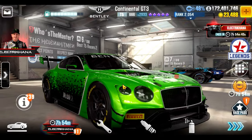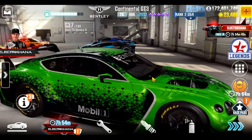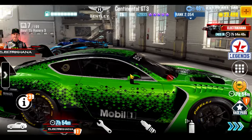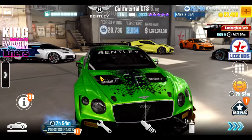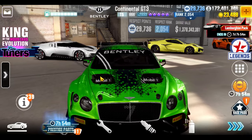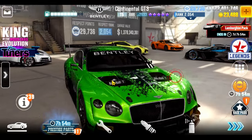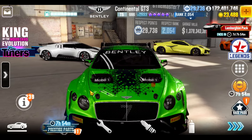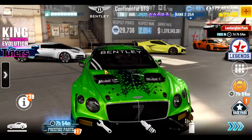The Continental GT3 Pikes Peak and its Green Hulk brother, the original Continental GT3 race car, are probably among the top live racers in the game. If you tune it properly and set it in the right lobby it's very hard to lose with this car. Plus, because you usually don't have to beat dyno much to win, you're unlikely to bump it out of the lobby right away.